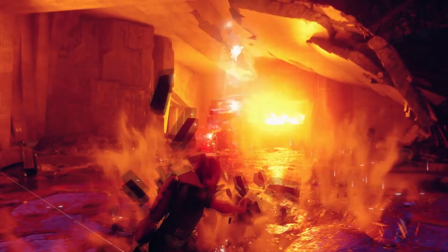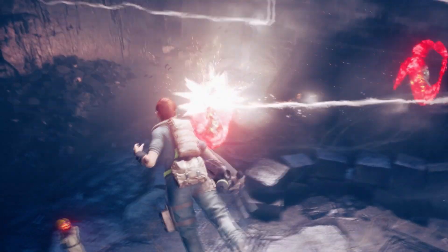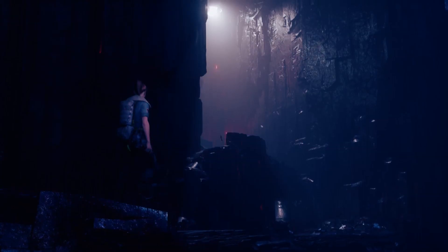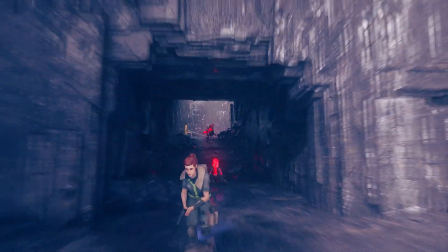Going into more details, Expeditions are a challenging new game mode. In this mode, Jesse goes to a dangerous part of the Black Rock Quarry threshold, where she must fight off the Hiss in four different arenas and pass a variety of challenges in a set time limit.